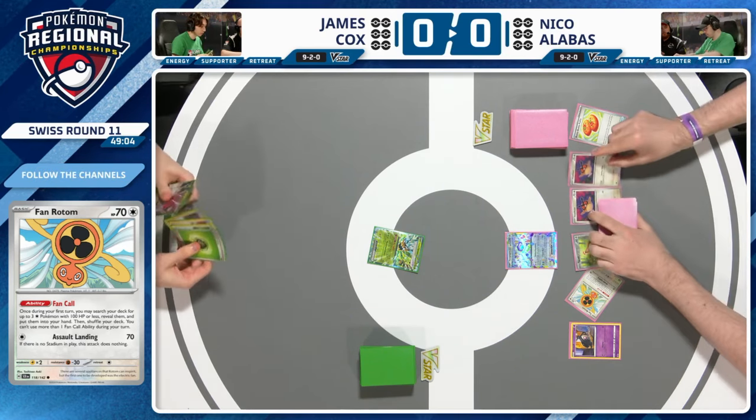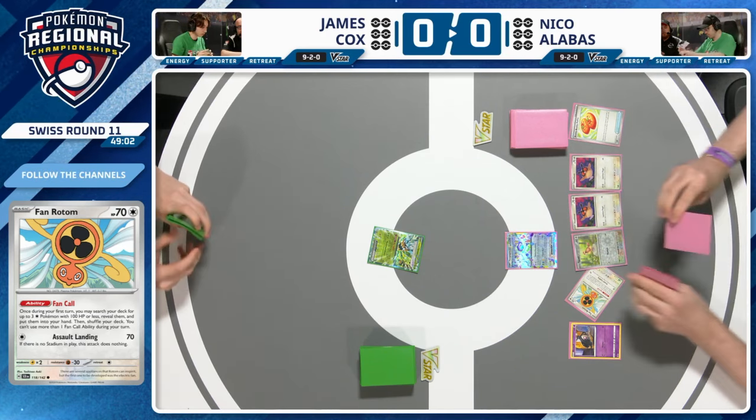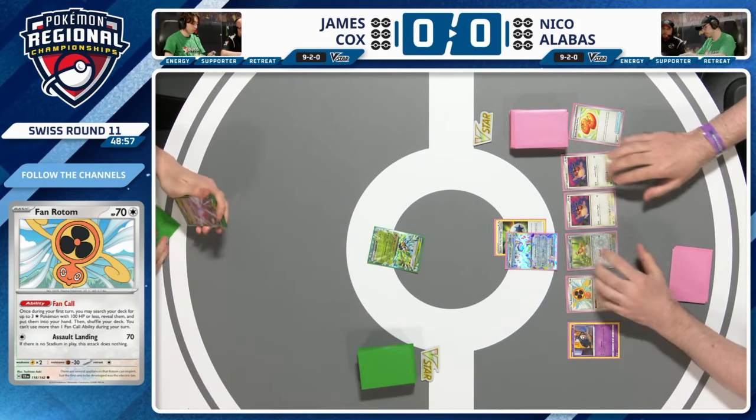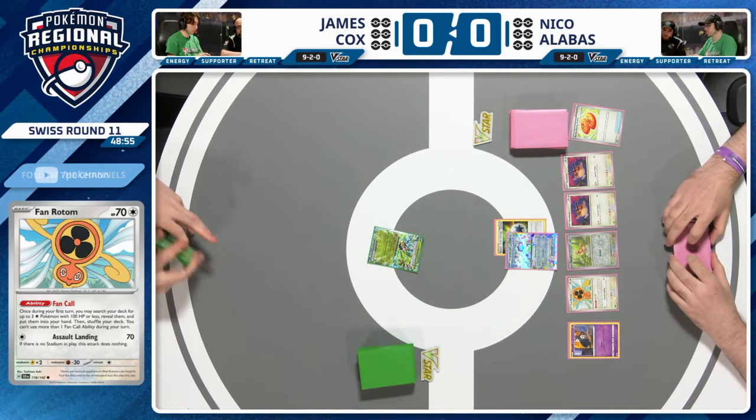With Fan Rotom's Fan Call ability, you search for three more colorless Pokemon with 100 HP or less — grabbing Pidgey, Hoot-Hoot, and Noctowl. Phenomenal setup turn. Terapagos EX in the active with Double Turbo Energy attached — couldn't ask for a better start for a Terapagos deck.